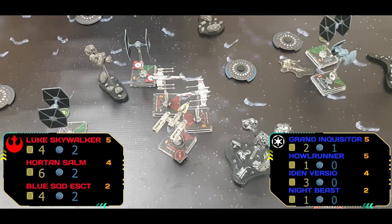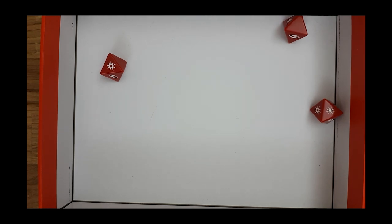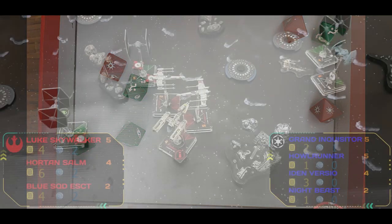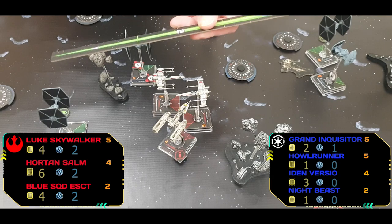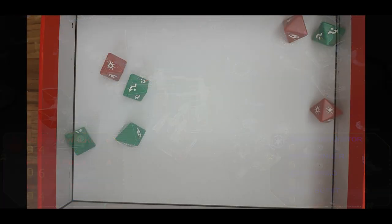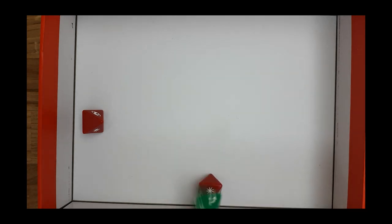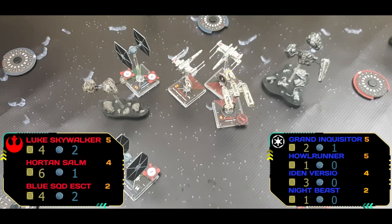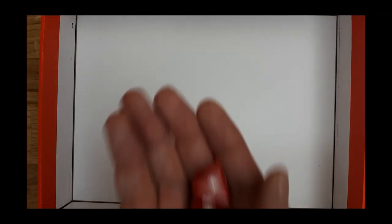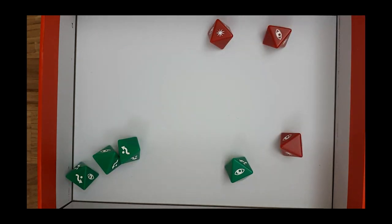Horton has proton torpedoes but is just going through his standard shot — defended by the Grand Inquisitor for no damage. Night Beast fires into Horton — he's at range one — one damage which isn't defended, taking Horton to one remaining shield. The Escort tries a shot at the Inquisitor but at range three, the Inquisitor easily defends it.